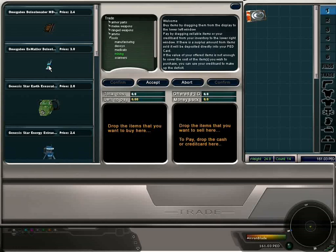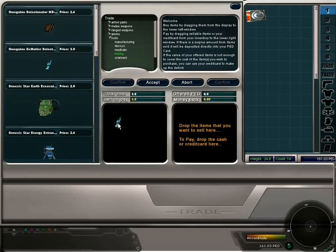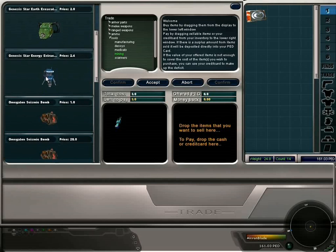We're going to drag the end matter mining equipment into the purchase item box. First we need the Detectinator, which will allow us to drop the survey probes and find resources underground. If and when we find resources we will need something to extract them — here's the end matter extractor. We need to purchase one of those.